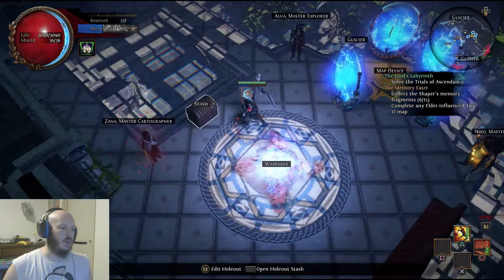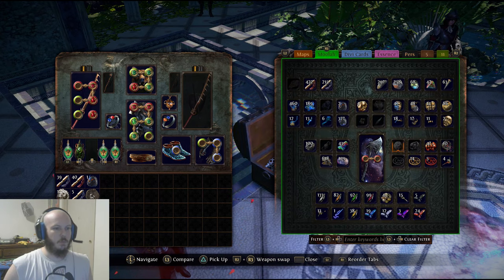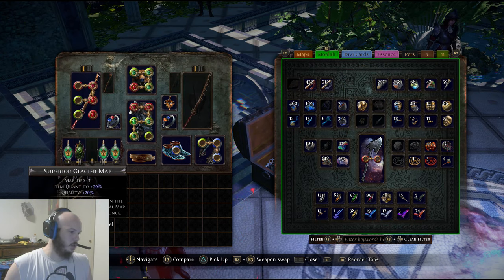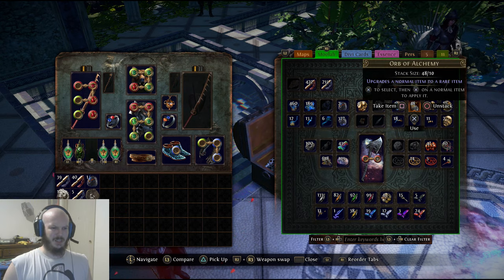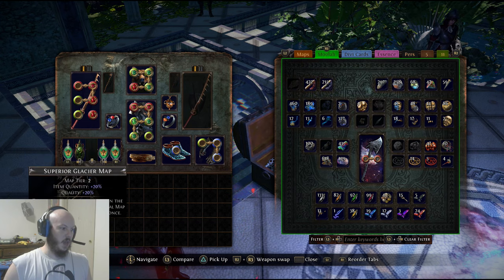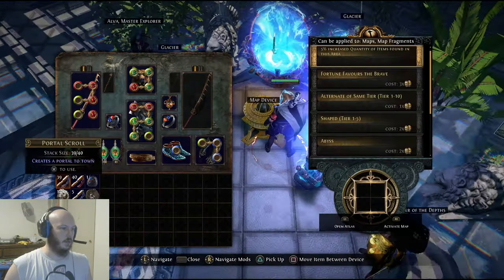The only mobs that can actually drop that tier 4 map are the orange-named mobs — essentially the boss of the area. Let's go ahead and throw some chisels on this. I seriously dropped like 60 chaos so I could make this video because people are ridiculously priced.